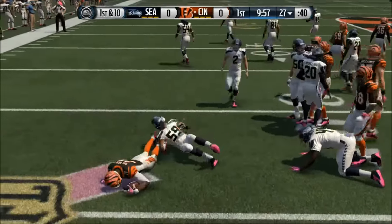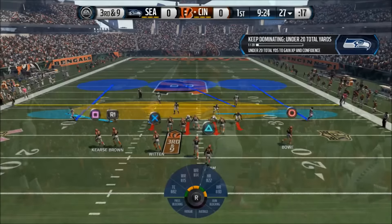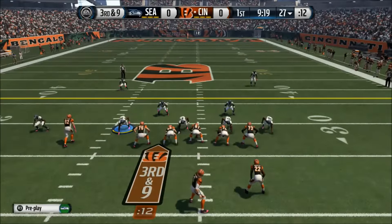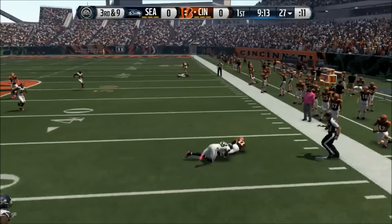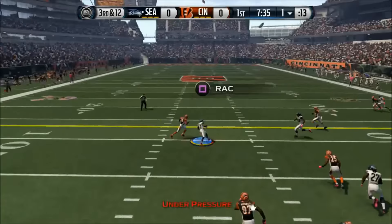They win the coin toss and they're receiving, so let's kick it off with some good defense. We're going to go straight into a 3-and-9 count for them, so hopefully we're going to start off with a 3-and-out. We are controlling the right end — something I normally do is just control the defensive end. Luckily we'll get a 3-and-out right there.